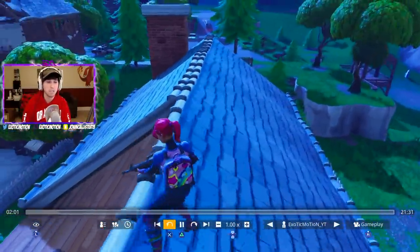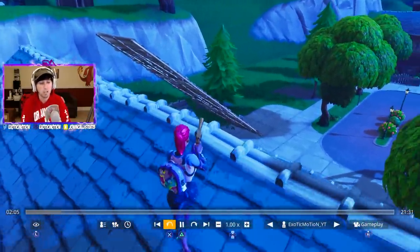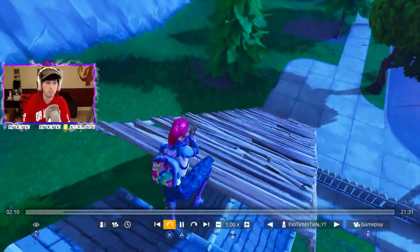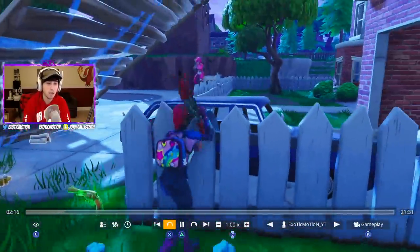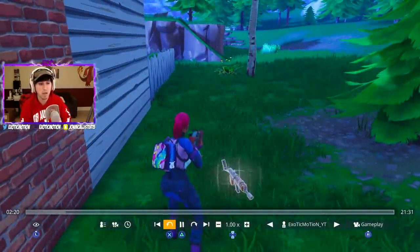The reason I thirsted him is because I saw he had a shotgun — I need a shotgun since I didn't get one in my house, and shotguns are huge at the start of the game. I was like, I'm going to thirst this guy, get his shotgun, and Rave needed weapons too. I ended up dropping him some weapons so he can actually win fights.